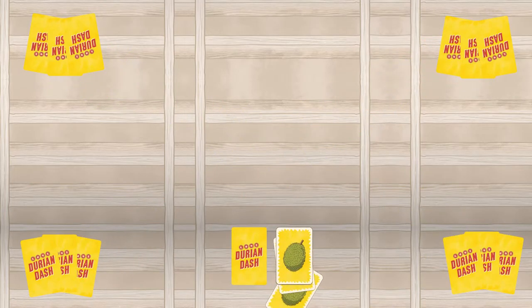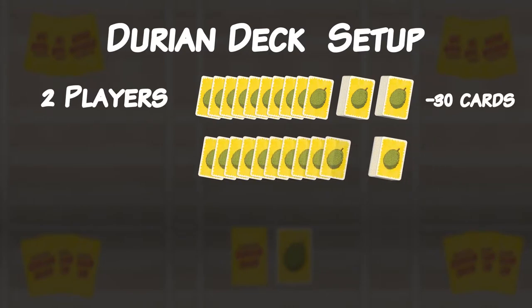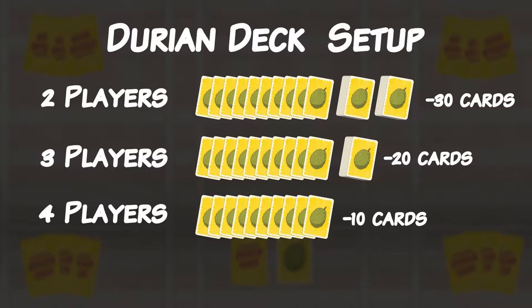Next, shuffle all the Durian cards into a deck. Depending on the number of players in your game, take out a number of cards: 30 in a 2-player game, 20 in a 3-player game, and 10 in a 4-player game.